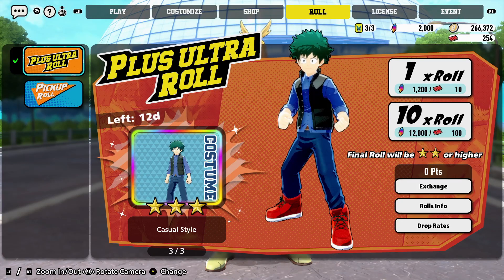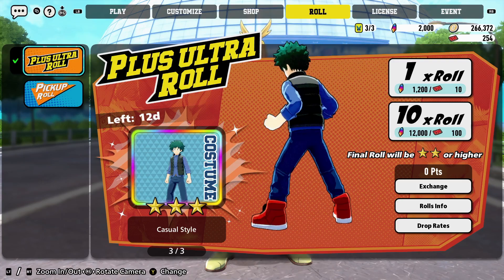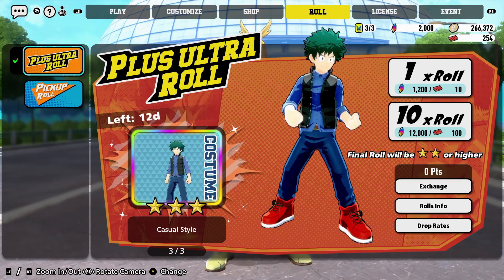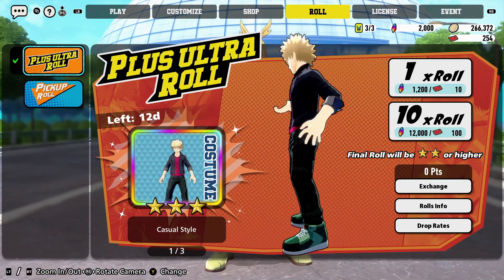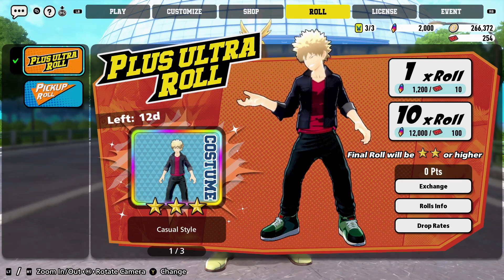Before we get into the patch notes, let's go into the new Ultra Roll. We just got new rolls in the shop. We got Casual Style Deku — he looks all right, he's got the red shoes still and the weird jacket. Then we got Bakugo, he's got another jacket, black pants. These are really weird designs but he looks fine, casual fit.